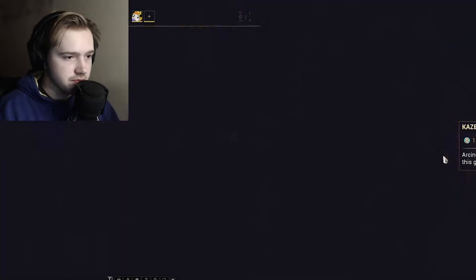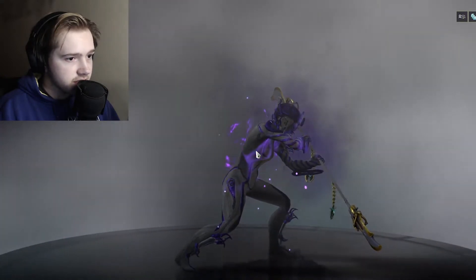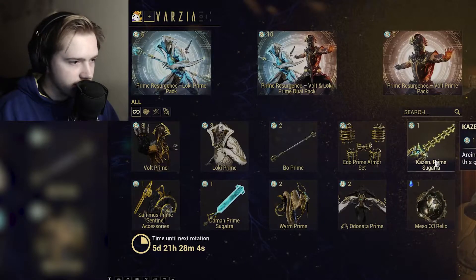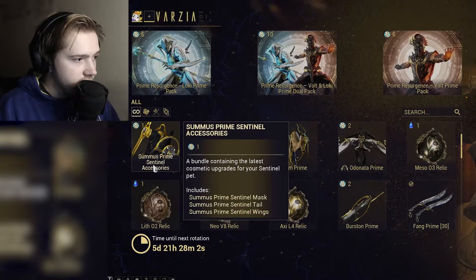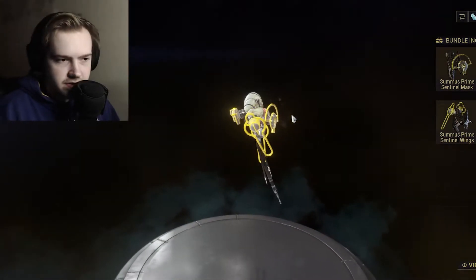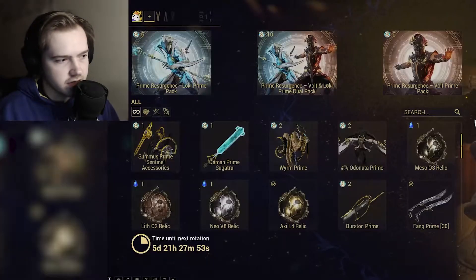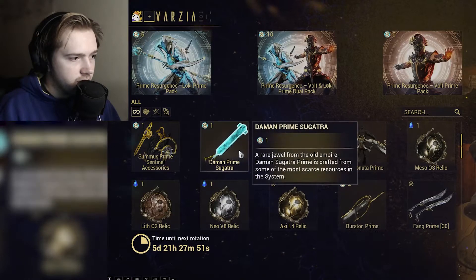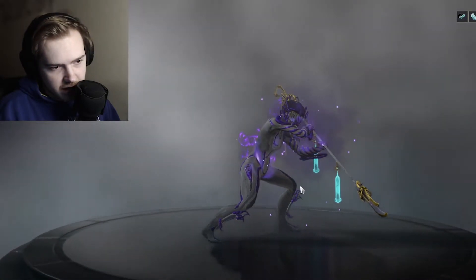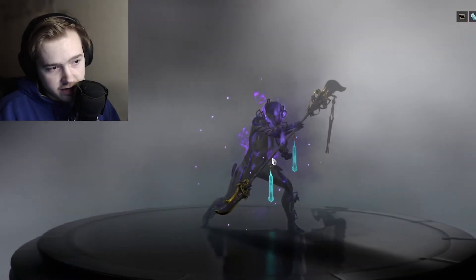The Edo Prime armor set, which I'm not gonna lie, I like how the Edo Prime set looks. You then get the Kazuru Prime — they're the little tassels — they don't look too bad. The Sumus Prime Sentinel set; I don't like Sentinel accessories all too much, and I very much don't like these ones either. The Daman Prime Sugatra — they're the dangly bits that hang on your melee weapons — these ones actually look pretty okay, I quite like them.